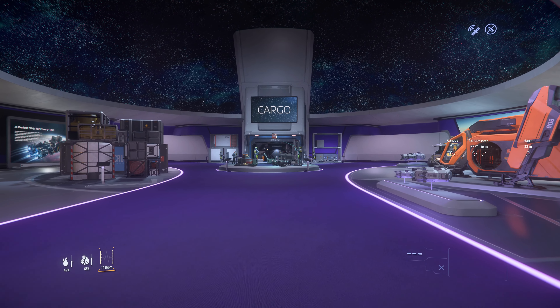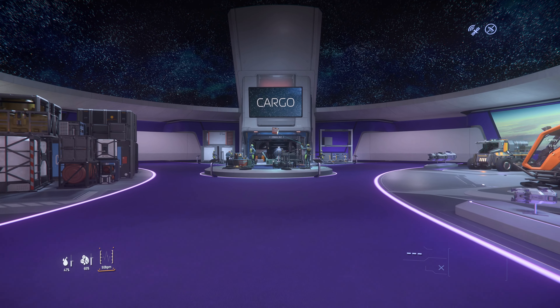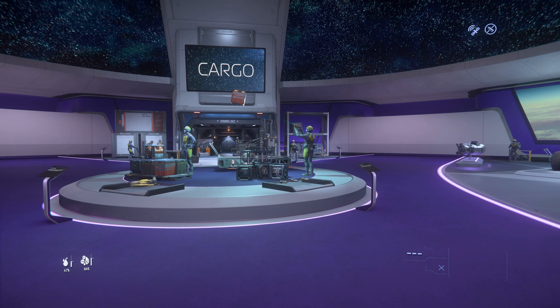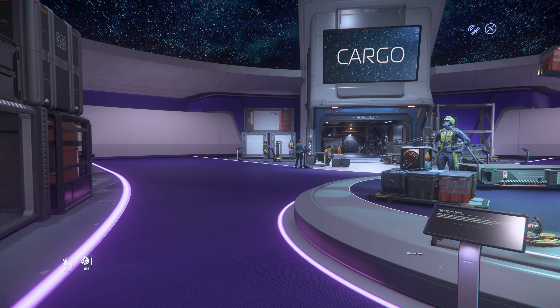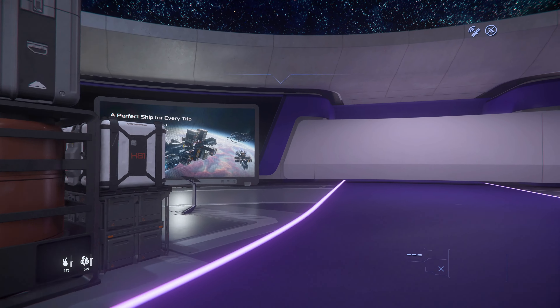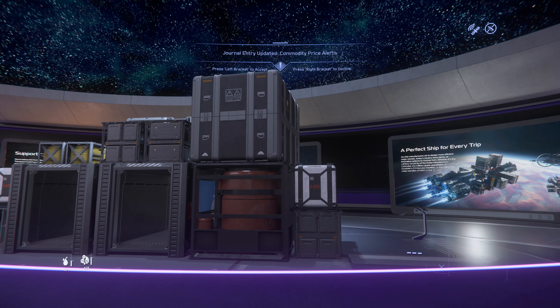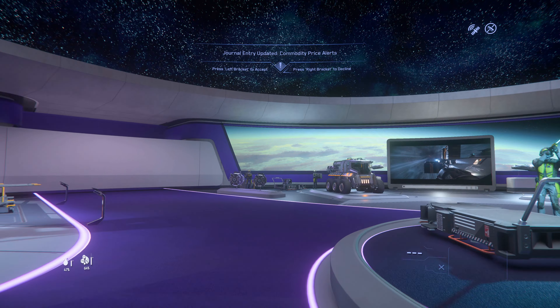Coming into halls two and three here we've got our cargo exhibit again, and as you can see we've got a Mule here still. It's when they bring this in that the Mule is really going to start to be useful. They have blocked off halls two and three so there is nothing else to see here.